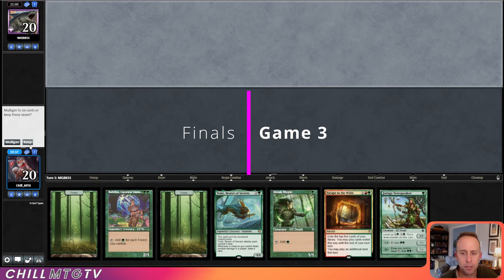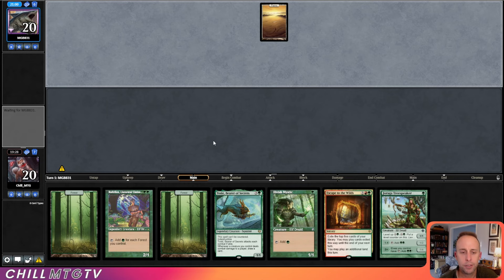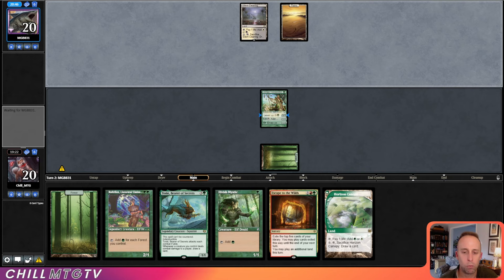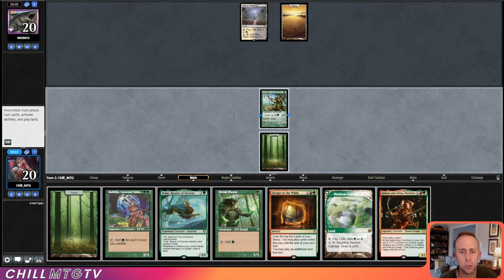Game 3 on the draw. Going to keep this hand — got mana dorks, I like Escape to the Wilds. Let's go — turn one Jiraga, turn two Rafellos. Hopefully we can make something happen here. A red source would be great for Escape to the Wilds. Alright, no play on turn two from Mono White — that's super weird.